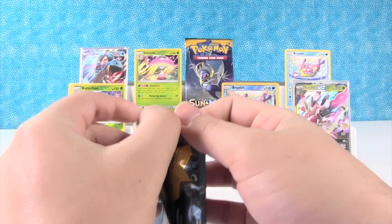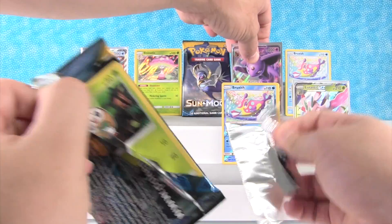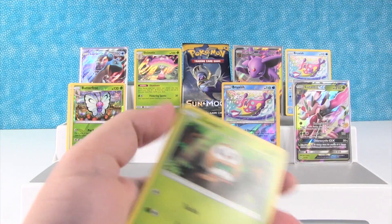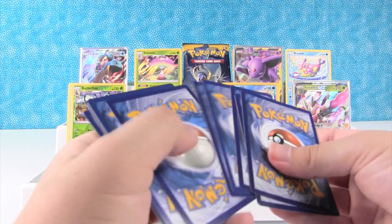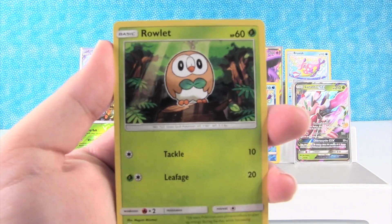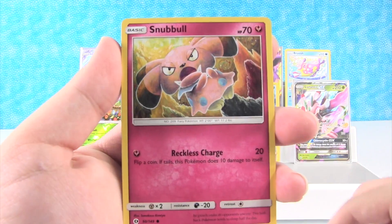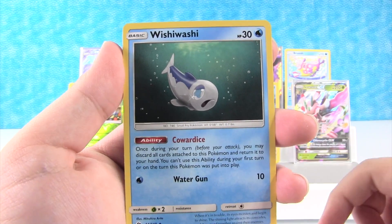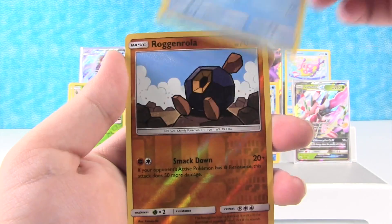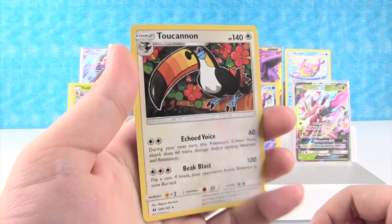I'm going to open up my last pack of the video now. Let's see if we can get another GX card or better. That would just be incredible. We have Rowlet, Cosmog, Lilipup, Wingull, Snubbull, Energy, Wishiwashi, Rare Candy, Araquanid. Reverse Holo Roggenrola. And a Toucannon.